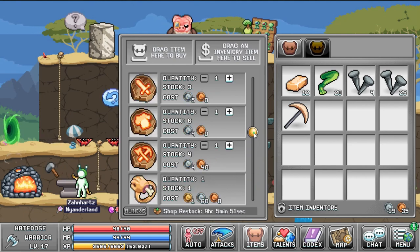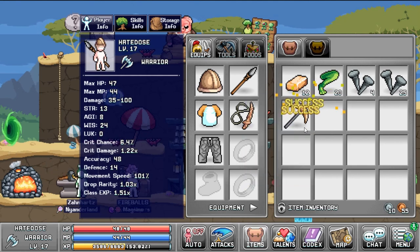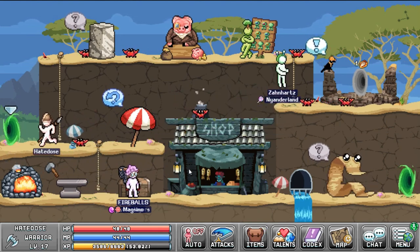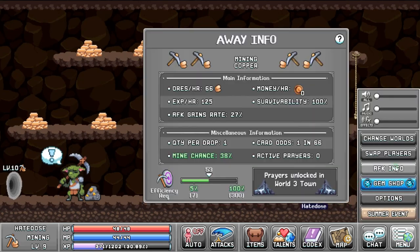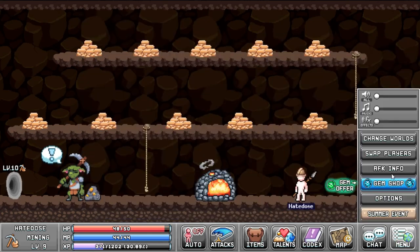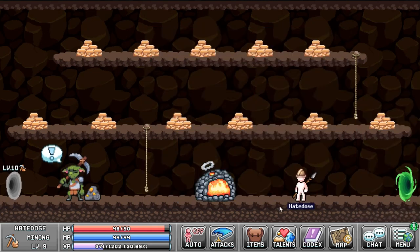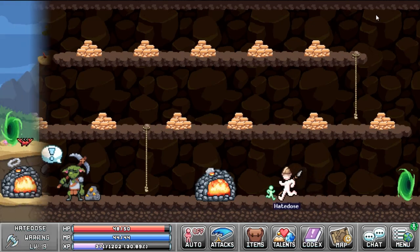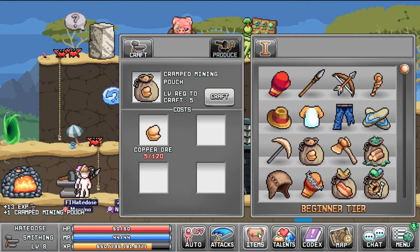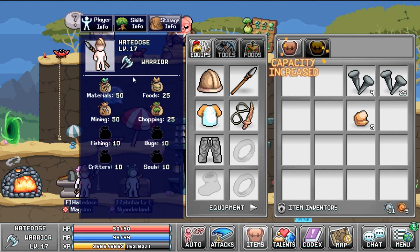Right here I made a copper pickaxe and upgraded my rusty one from the mining tutorial. I ended up buying two upgrade stones and upgrading it to a higher power level. What I like to do every time I upgrade my weapon or tools is check the AFK screen to see the numbers go up — it ended up doubling my copper gains, which is really good. Mining power is definitely one of the go-to priorities if you can get more power versus more efficiency.